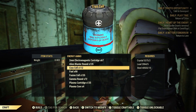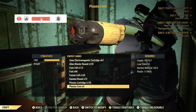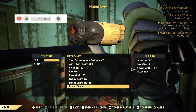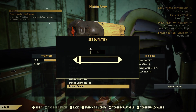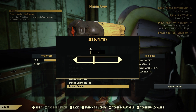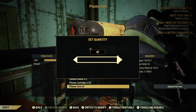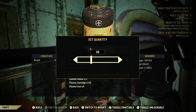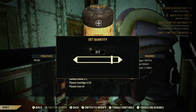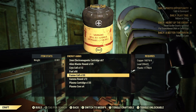For plasma cores, I've got nuclear material 142, so it should limit me out. The most I can make is 47. But for the others where I've got all the junk, it will allow me to do 255. So that's the max it can go. It's pretty straightforward - you need junk in order to make your ammunition.